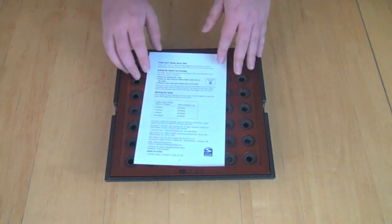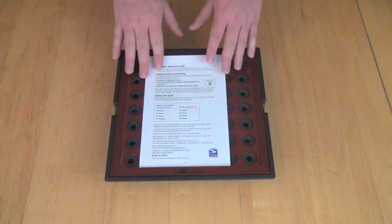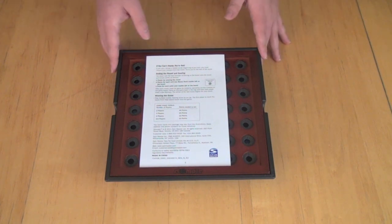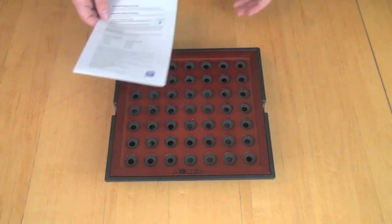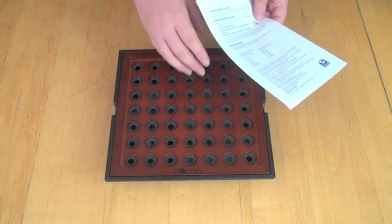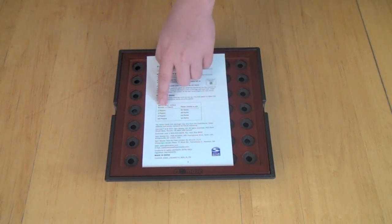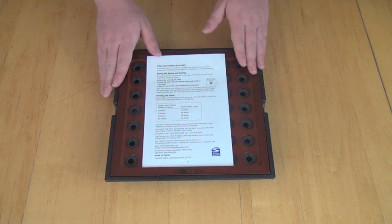They've also included a tournament-style scoring system in this game. I usually just play until one player wins and nobody else can move, but they've also included a point system. You get three points for winning a round, three points for each of the cat's eyes left on the board, and one point for each solid color marble left on the board — so it's to your benefit to eliminate your opponents as fast as possible. You play several rounds and need to reach a certain number of points: 40 points for two players, 20 for three, and less for more players. You're trying to reach that number of points over a set number of rounds before your opponents.